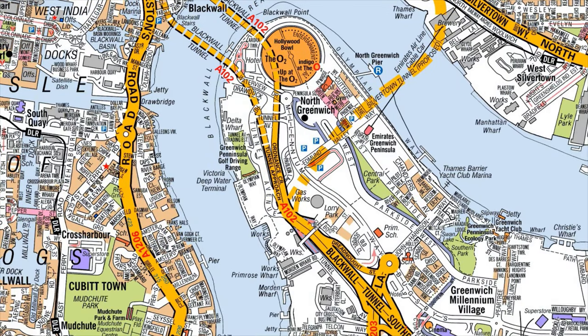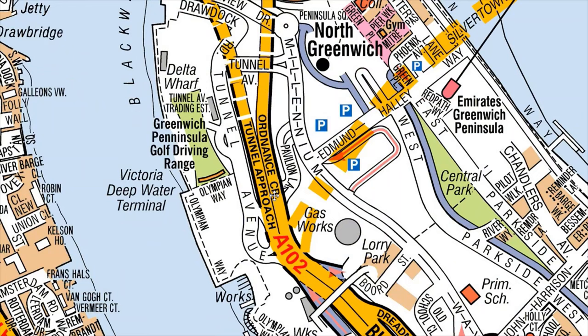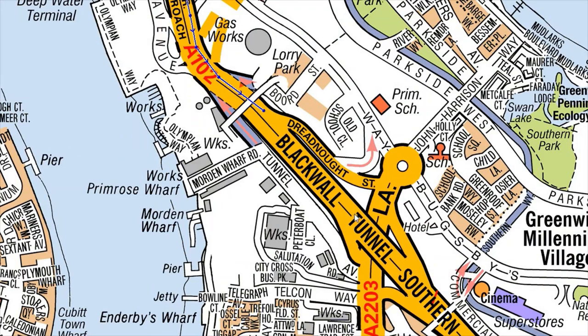Now let me explain the southern approach and all the exits from here. Once the broken lines are finished, you're officially out of the tunnel. If you want to go left, you can't go across and take a left — you have to use the roundabout. Use this slip road here, go around the roundabout, and take the first exit.